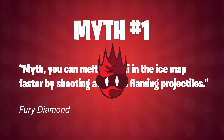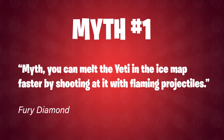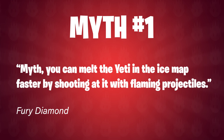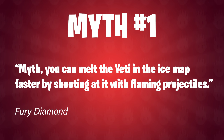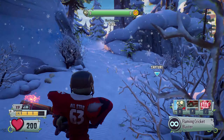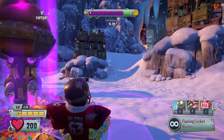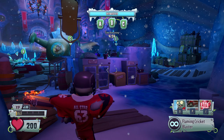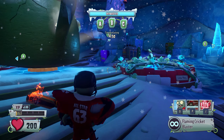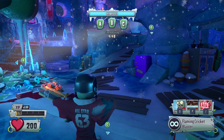The first myth comes from Fury Diamond: you can melt the Yeti in the Ice map faster by shooting at it with flaming projectiles. After spending several minutes going through the entire Turf Takeover map, I finally made it to the Yeti King. I decided the best way to test this was to not activate any of the mirrors, to test whether fire projectiles defrosted the Yeti or not.